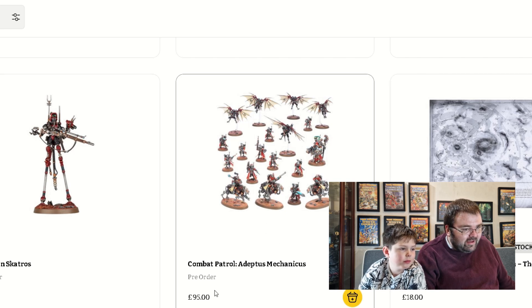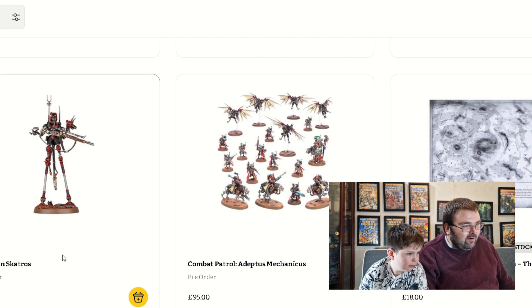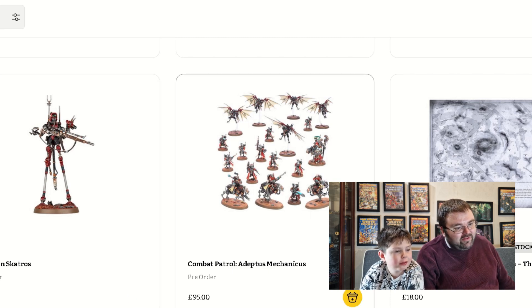The Combat Patrol Adeptus Mechanicus is £95 — the big lanky Cydonian Scatros. I don't even like the name. But I do like the Combat Patrol at £95; it's not that bad actually. That is okay.